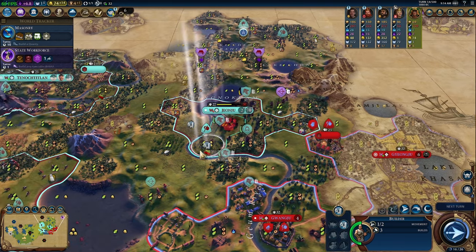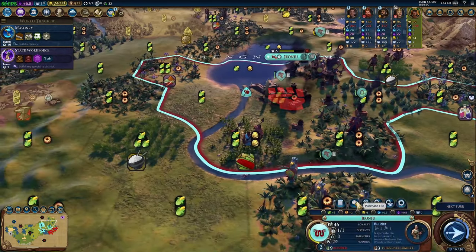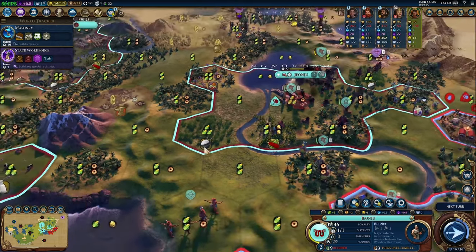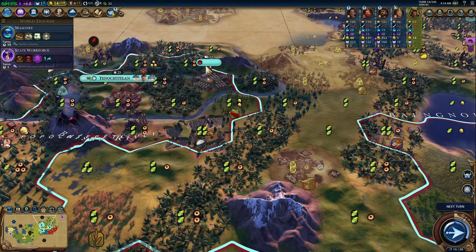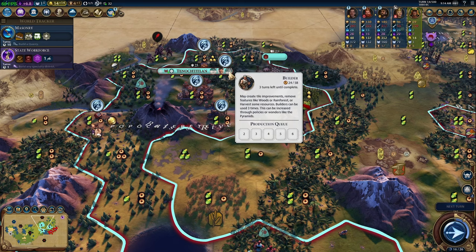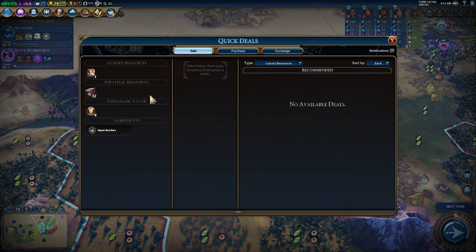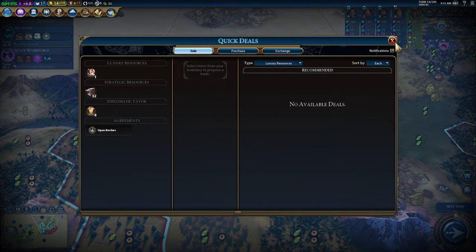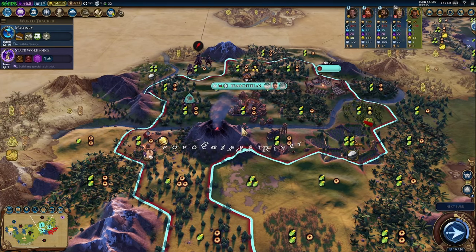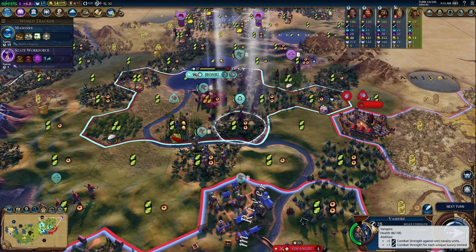Actually, let's go ahead and grab that real quick. We'll get that one there, then sell something to get the money to buy the tile to chop once we make sure we have enough builder charges — which we should, because we're getting that other builder. We have a little bit of time to get the money up. Actually, I'm curious now: we're getting the plus one combat strength from the truffles, right? It says plus one strength for each unique luxury owned.